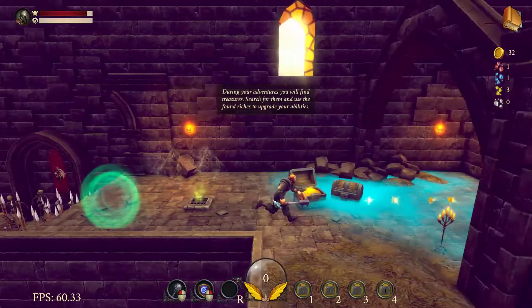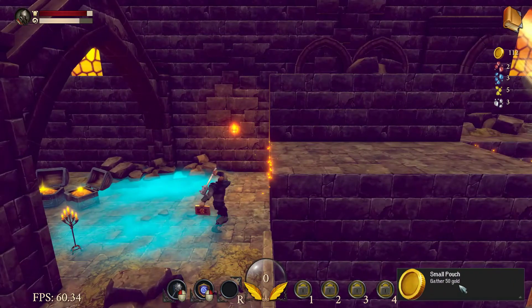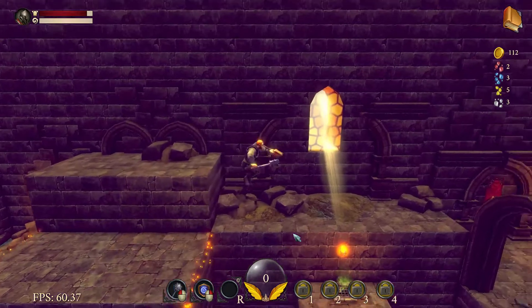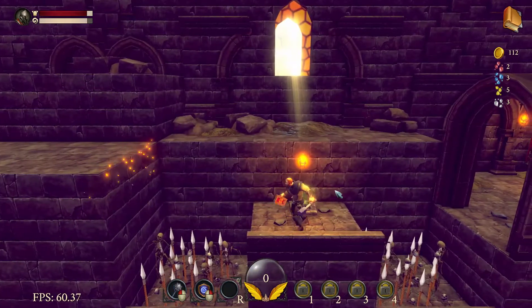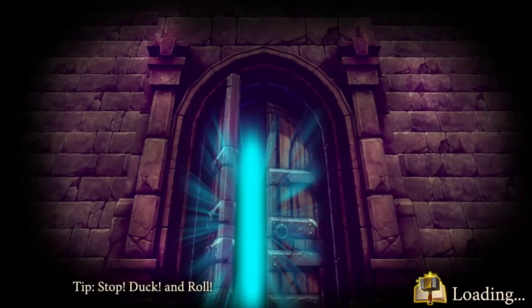Ooh nice. Blue shard. Red shard. Small pouch - gather 50 gold. That UI looks - like the font looks kind of weird there. Might want to sharpen that text up a bit. Looks like we completed that tutorial level.